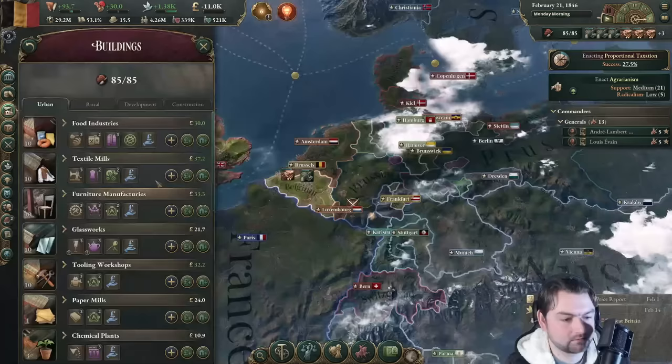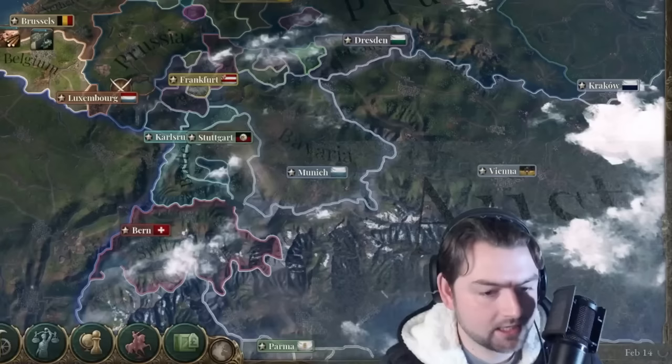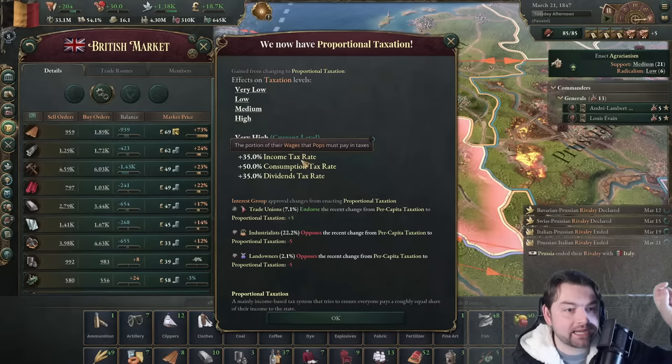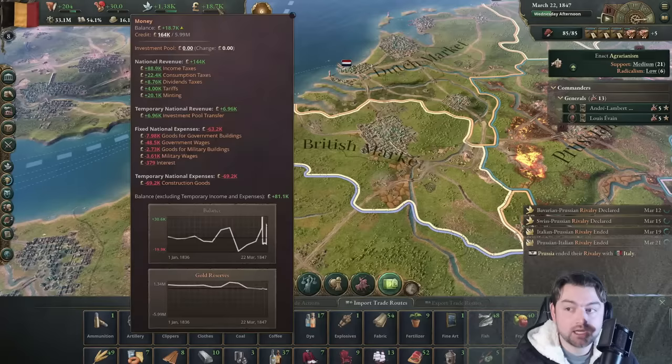Groceries are now going to be cheap — crystal glass, everything cheap. Lead is going to become way more expensive. We have proportional taxation finally! It's going to annoy everyone, but now we're going to get a lot more from income tax. All our super-wealthy population is going to make a lot more money. Now we don't need to really worry about anything, because we can continuously build, develop, and get ourselves out of debt.